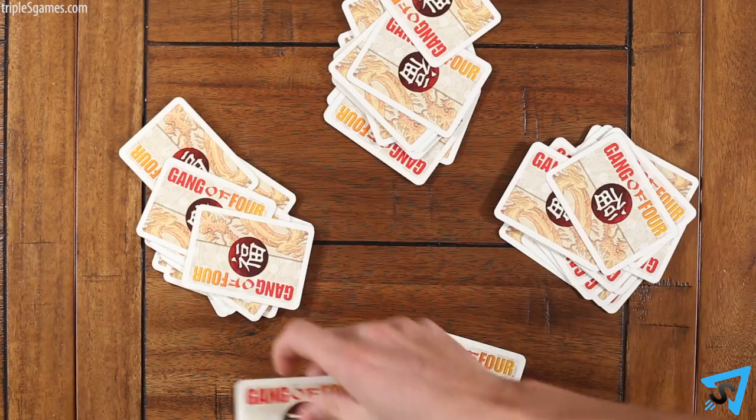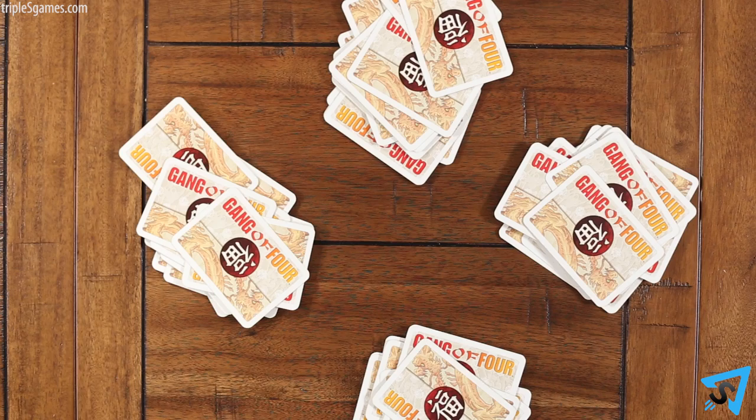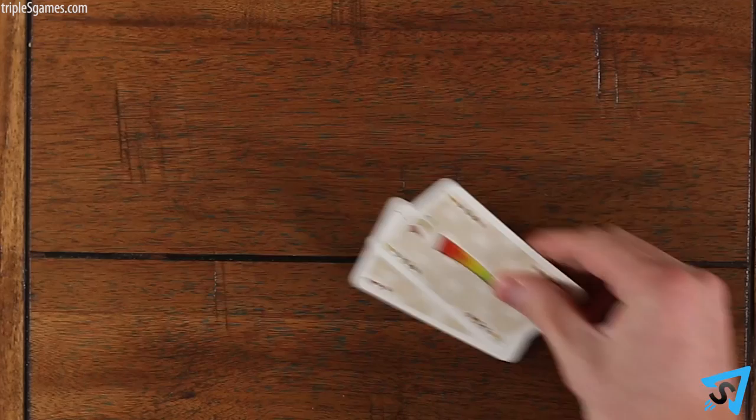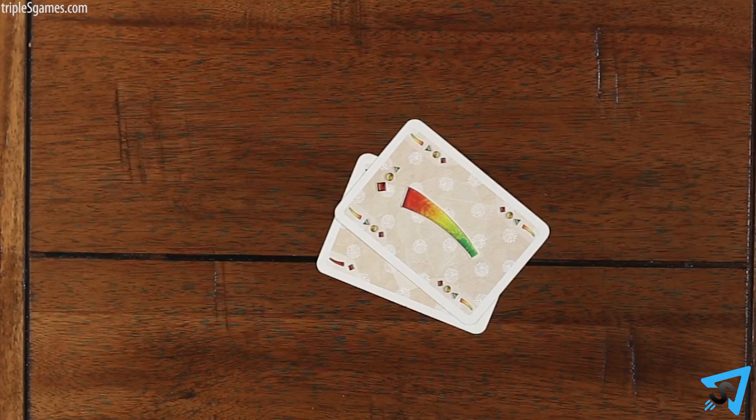The oldest player shuffles and deals out the entire deck to each player. If you are playing with three players, one extra dummy hand will not be used. After each hand is complete, shuffle the dummy hand with all the other cards and re-deal. The first hand of the game, the player with the multicolored one goes first and must include that one in their play. The winner of each hand deals and starts the next.